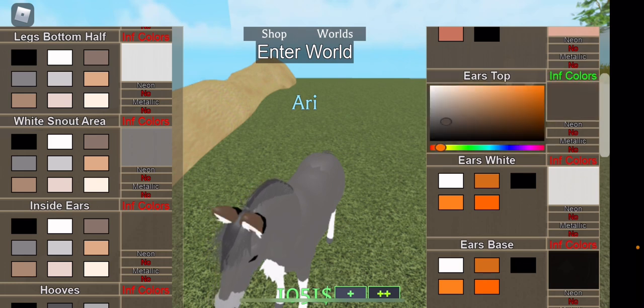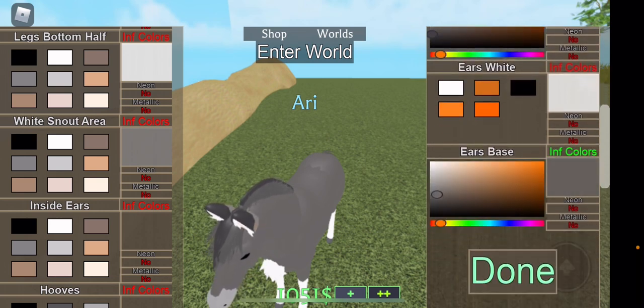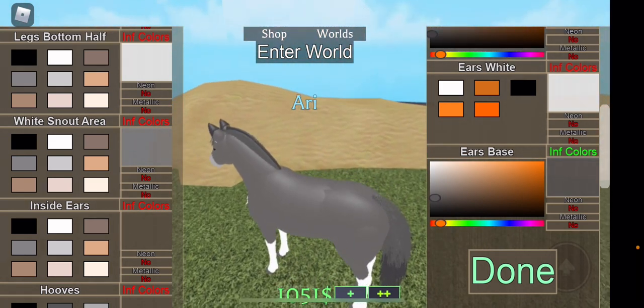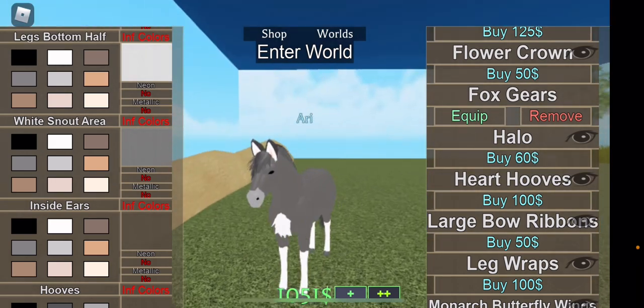I'm making the inside of the ear pink, just because that's the color of the inside of an ear. Now I'm changing the color a little bit darker than the original hair color of the wolf — just a little bit darker. The other ear base is going to be the exact same as the body, just to create an ombre effect — since you can't actually do ombre, it's the closest you can get.